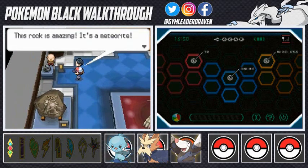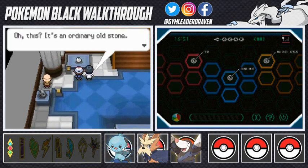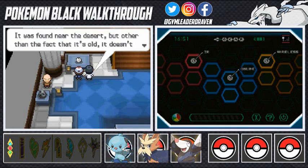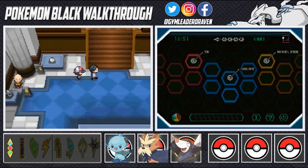There are more fossils here, and a meteorite right here — this rock contains some kind of energy from space. And this one is an ordinary stone found near the desert. Other than being old, it doesn't seem to have any value — they display it because it's rather pretty to look at. Very true.